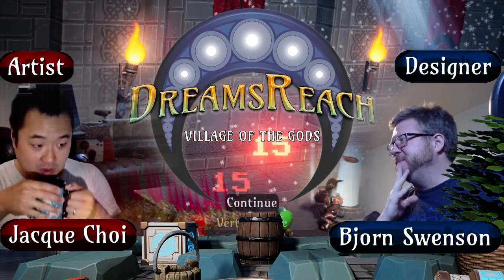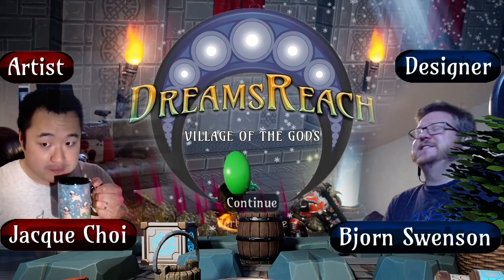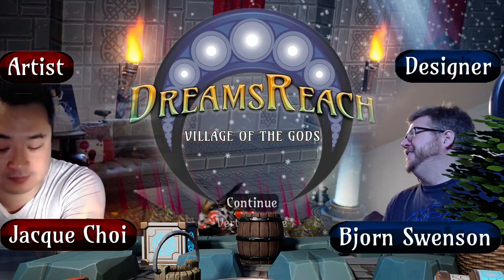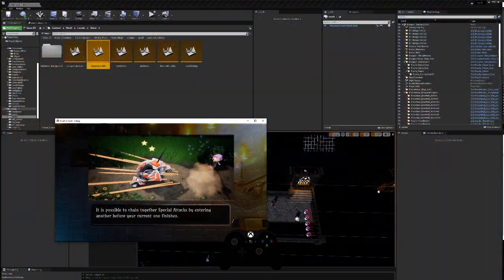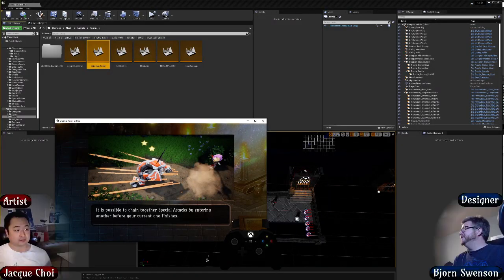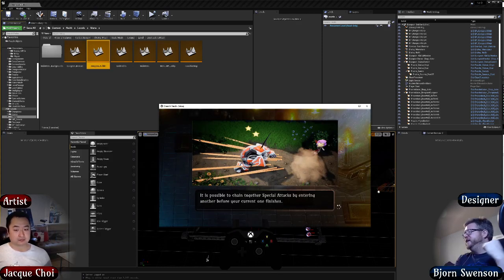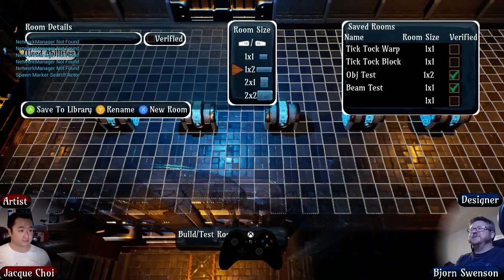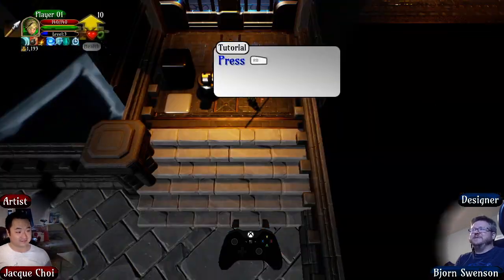I added some shop stuff - I'll go over that first. The Steam stuff I don't really think there's anything to show on screen. We set up so there's going to be a free demo of the game - just playing the procedural dungeons. There's going to be an early access version that includes the dungeon builder and puzzle builder, and then we have a beta branch which is the whole game, but that's down the line.